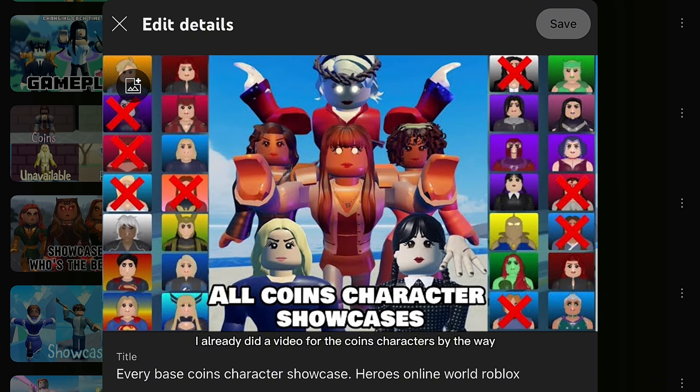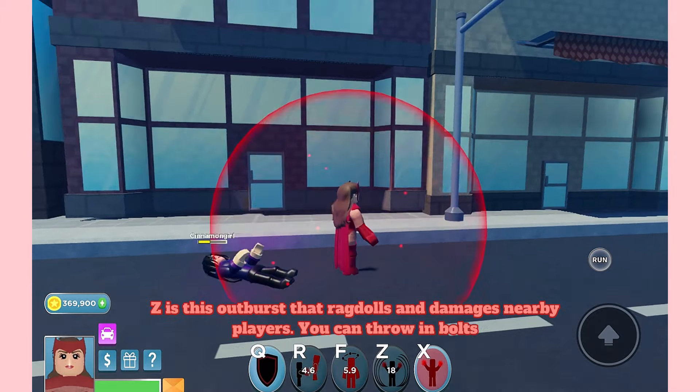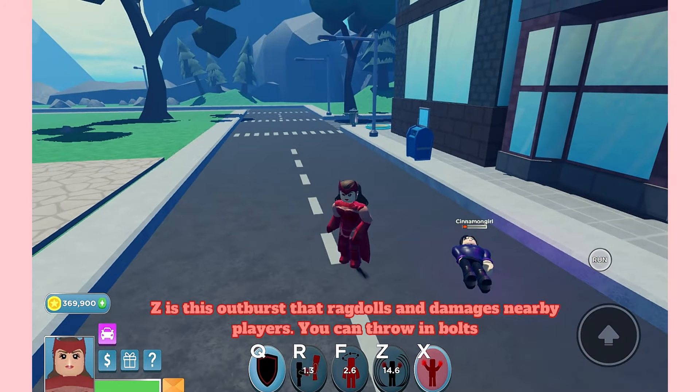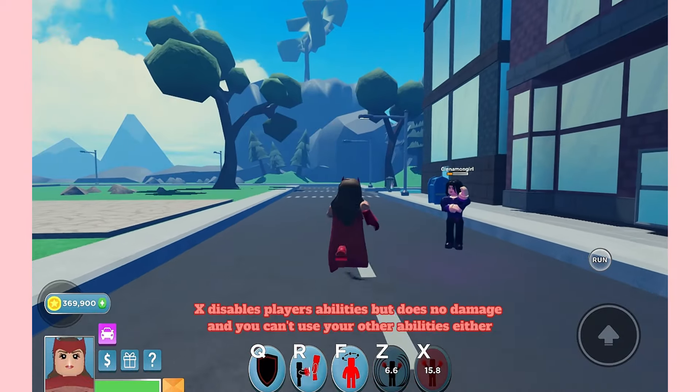First up, Comic Wanda. R is Telekinesis — holds an area to throw the victim. F is Pain Infliction. Z is an outburst that ragdolls and damages nearby players; you can throw in bolts. X disables players' abilities, but does no damage, and you can't use your other abilities either.